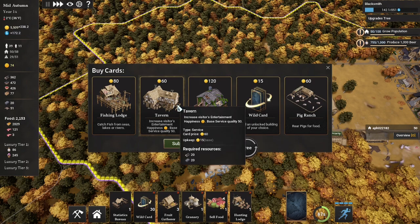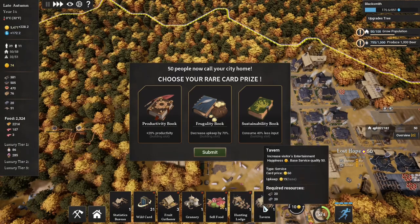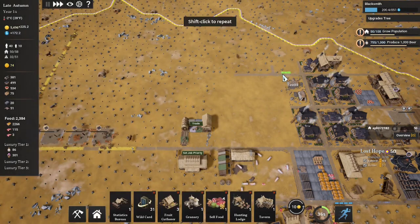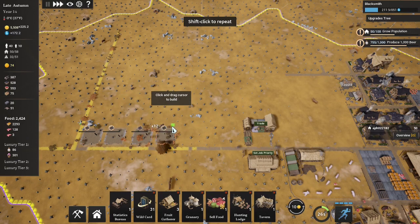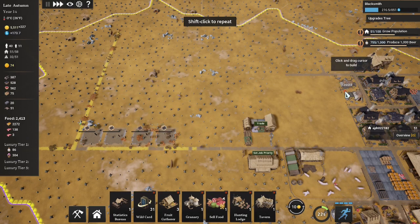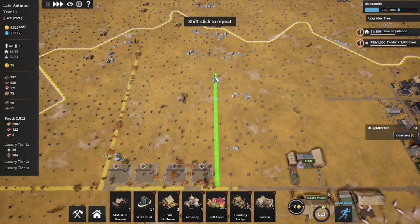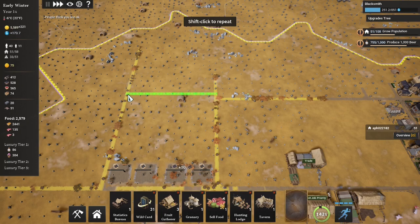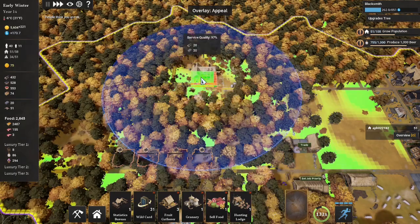Do we want the tavern now? Let's grab the tavern and the wild card. We hit our 50 people milestone. I can't take this until I place them, so we want our tavern on this same row because we're going to follow our town over west. Let's get a road — I don't want it there because we're going to have a space here and a space here, so we're not following the same production layout. We're actually going to be two up from there, so let's build here and get our tavern down.